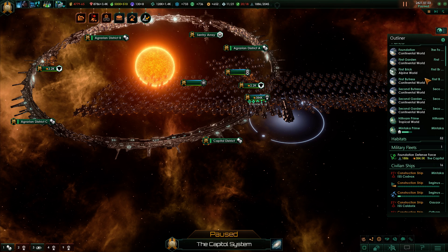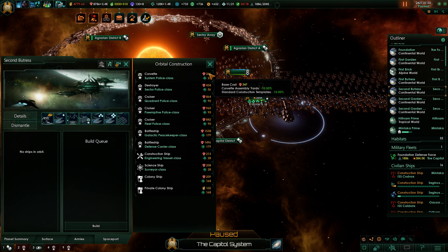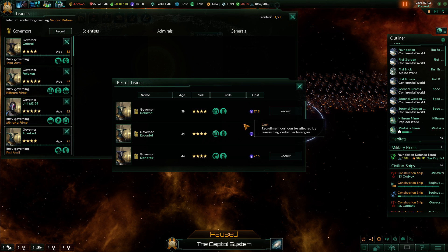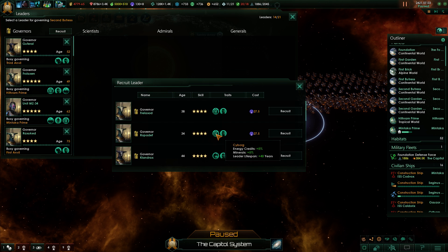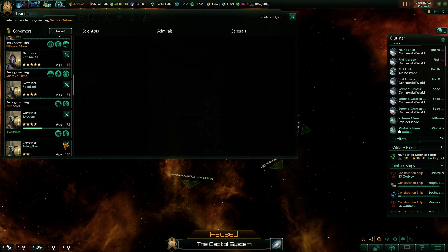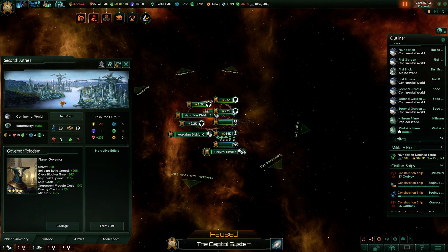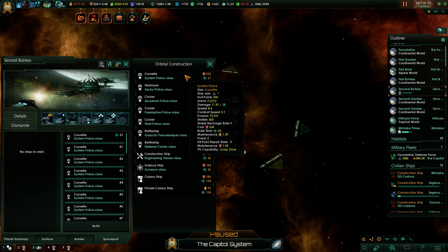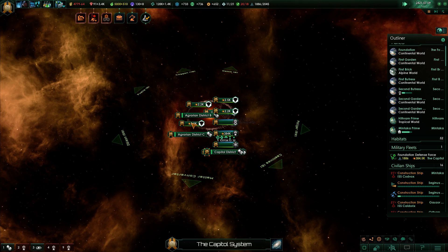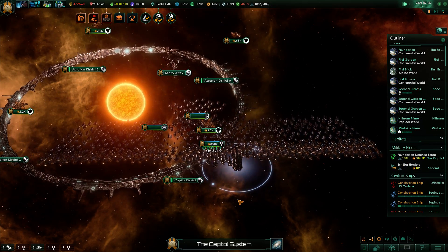Which one is the corvette port? You don't have a fleet officer but we can easily change that. Still don't have a retired fleet officer — building speed plus 25%. That doesn't really help. I've got another available leader. Second Buttress is the one with the corvette port — we're just going to build corvettes for a while.